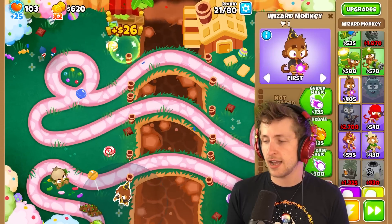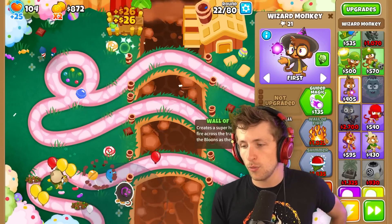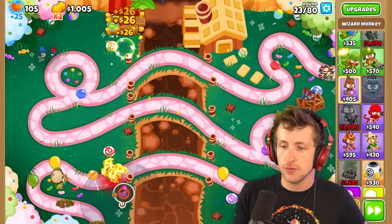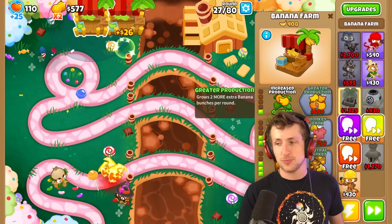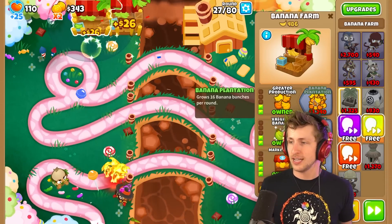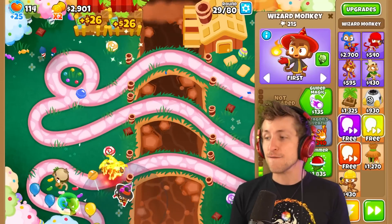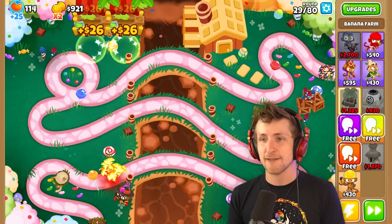I'm going to turn this guy into a Monkey Sense and then give him Wall of Fire. Now we have Wall of Fire and we are good to go. No matter how bad of a day I have, once I get my first banana farm down, all is good in the world. I got my banana farm, I'm big chilling.